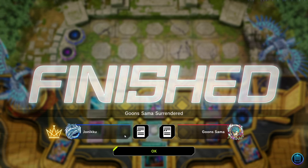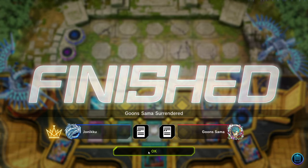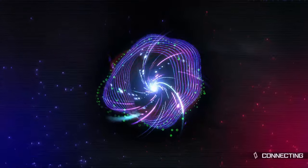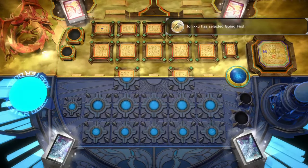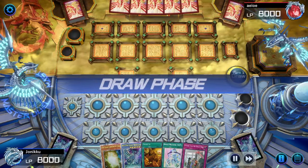My opponent just grabbed some random spell card that does nothing. Doesn't say fusion summon. I think these are Blue Eyes duels now. I just cancelled that Dark Magician one because I feel like I need to update my Dark Magician deck — it's a bit outdated. I mean, Dark Magician's always outdated, but I just want to make some improvements.